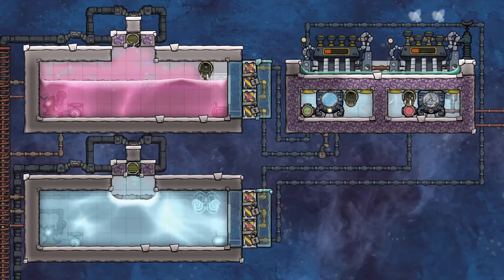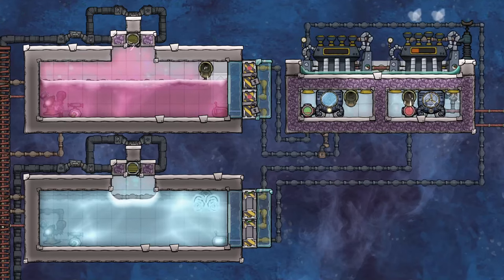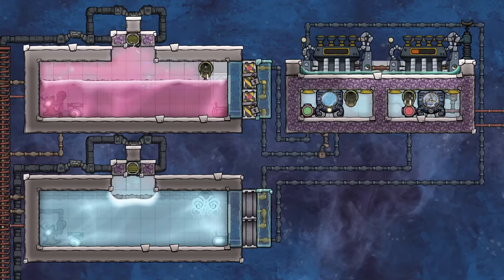And that really is everything required to make and use liquid hydrogen and oxygen. I hope this helps you unlock the most powerful rockets, and thanks for watching.